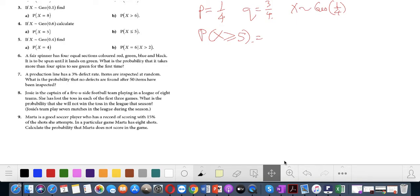If there's no green for the first four, it's simply (3/4)^4, which is 81/256 or 0.3165.